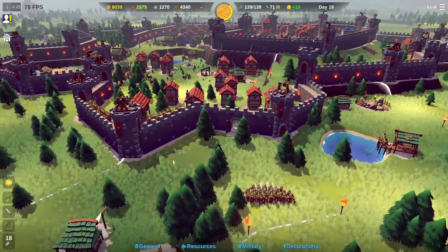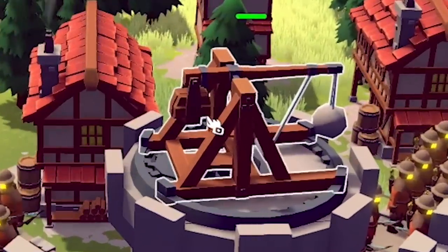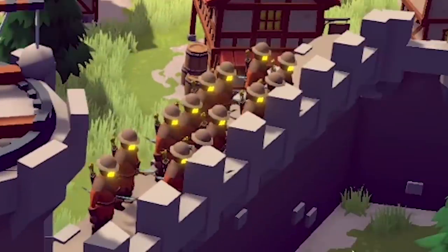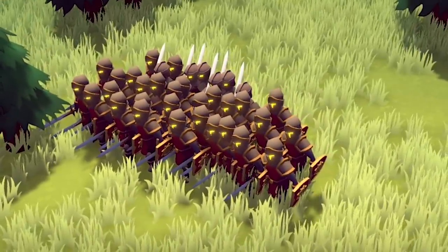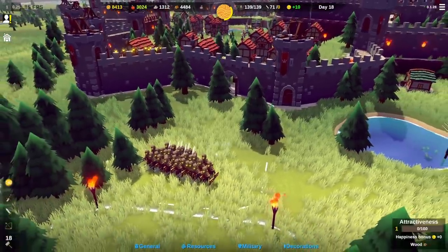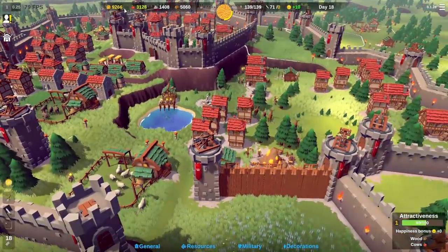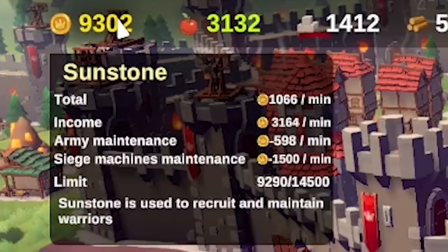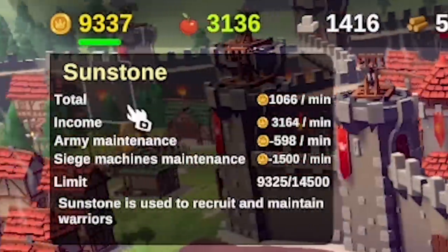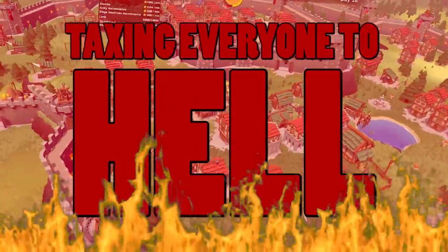So last time I prepared my base - we've got siege weapons up here, trebuchets, archers on the wall, though they're not very neatly lined up. Let me select them - line up guys, much better. Last time we were struggling a bit for sunstone, but looks like we're making a thousand sunstone a minute now, and I believe we did that by taxing everyone - taxing everyone to hell.